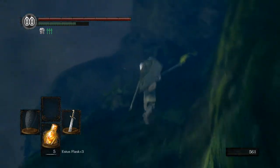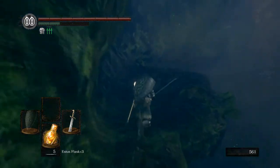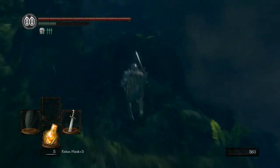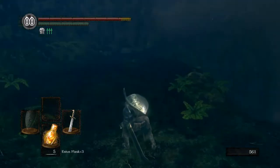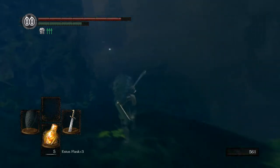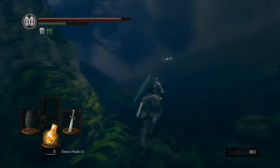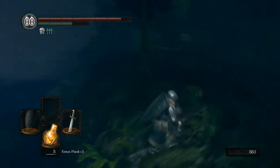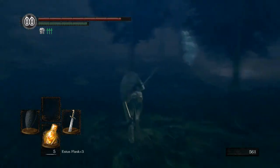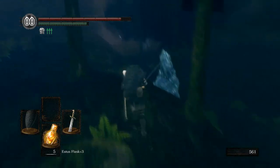You'll remember that we've been here before to get the Grass Crest. We also dropped here to get that Longbow which helped us kill the Capra Demon. There is a Black Knight down there who has a Halberd. If you're interested in getting a Halberd, he's going to be your only bet before the end of the game.